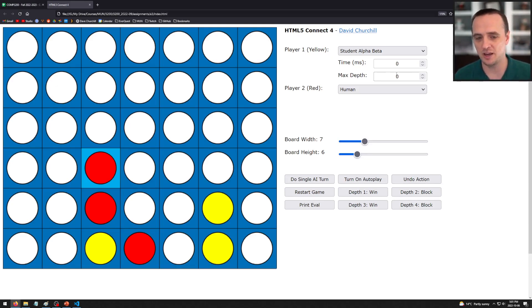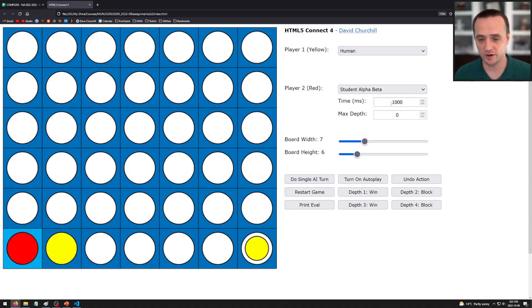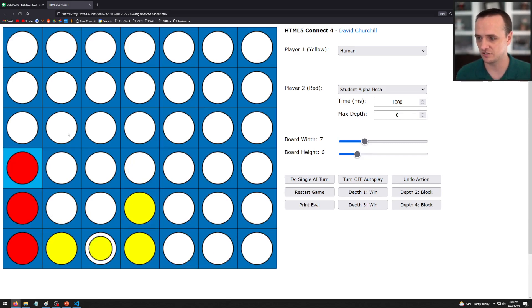If you try to search the full tree from the beginning, there won't be nearly enough time and it'll hang. Near the end of the game it might complete. For example, setting player one to human and player two to AI with a one-second time limit — clicking OK lets me play as human. To trigger the AI, I can hit 'do a single turn' or enable autoplay, which automatically moves whenever it's the AI's turn.